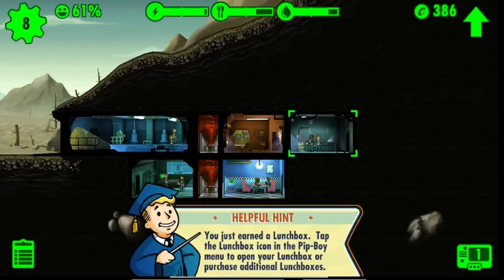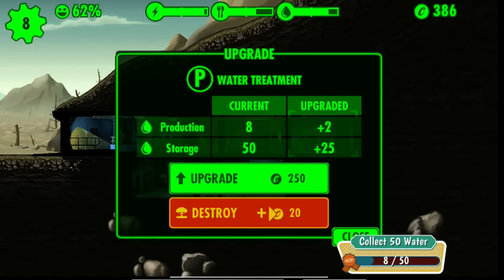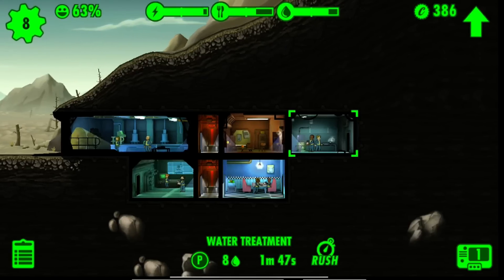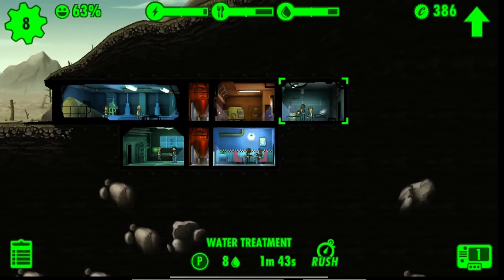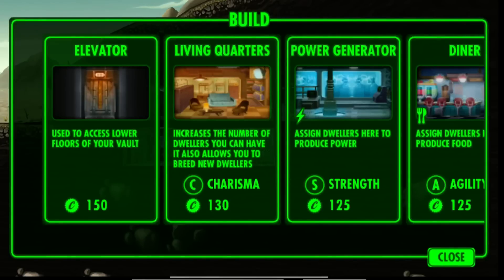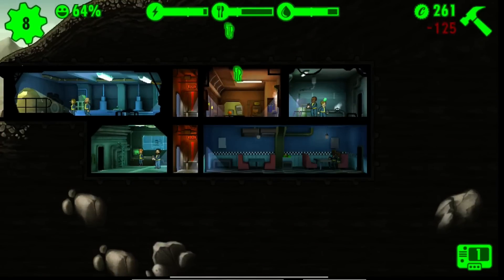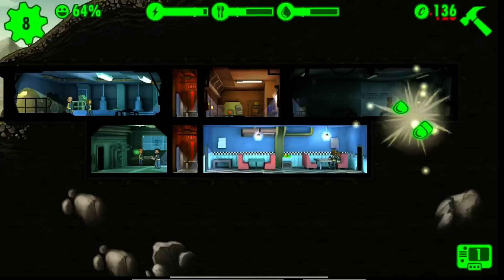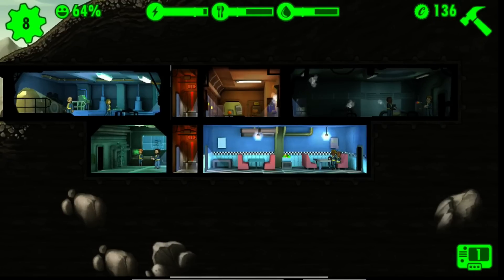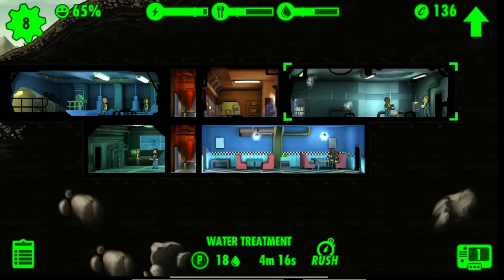Okay, 50 food and water. Fantastic. Diner and watcher — that should help speed up the process a little bit. 18, 18.